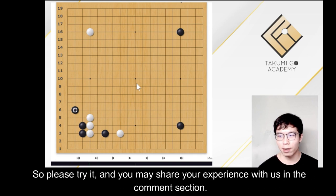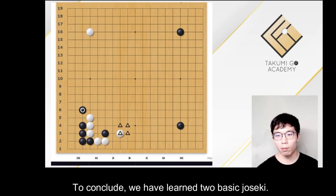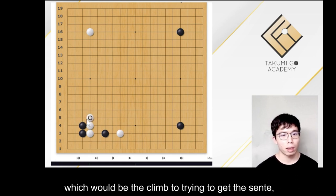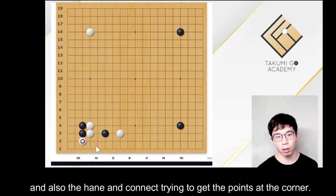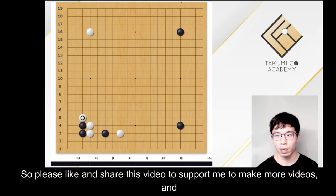So please try it, and you may share your experience with us in the comment section. To conclude, we have learned two basic joseki: this one and also this one. Then we also know two situational joseki, including one where we would like to get a center — which is the climb to try to get the center — and also the hane and connect trying to get points at the corner. In the next episode, I will introduce the trick move, which is this hane. Please like and share this video to support me to make more videos. Thank you for watching, and see you again.